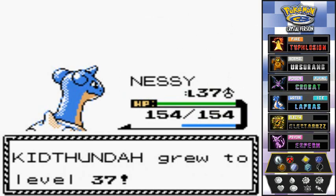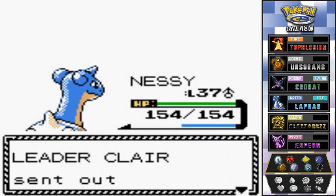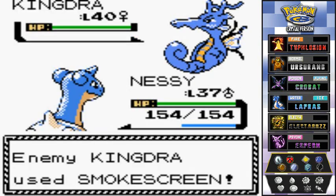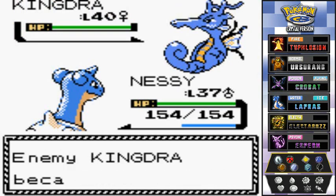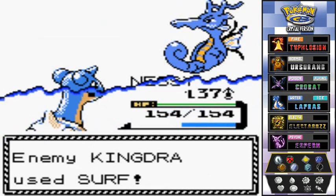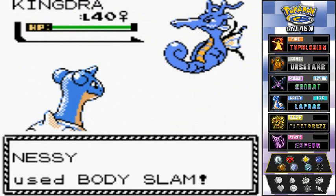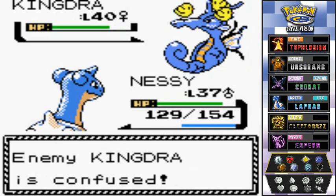Here comes her last Pokemon — Kingdra. I'll stay with Nessie and try to use Confuse Ray to get an advantage rather than going straight for Ice Beam. Confuse Ray lands — you're confused now! I'll try to paralyze it before it paralyzes me with Dragon Breath. Surf attack comes in — doesn't do much since I'm also a water type. Still not paralyzed, but it's confused.